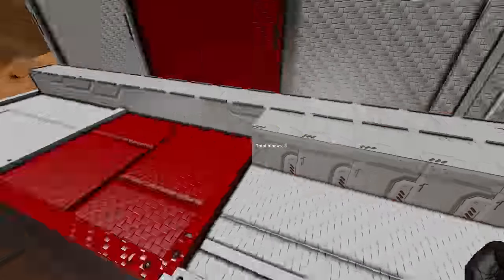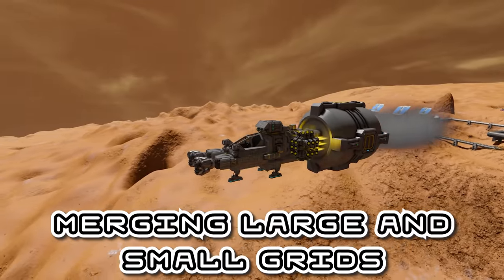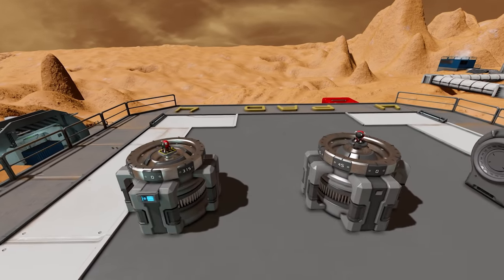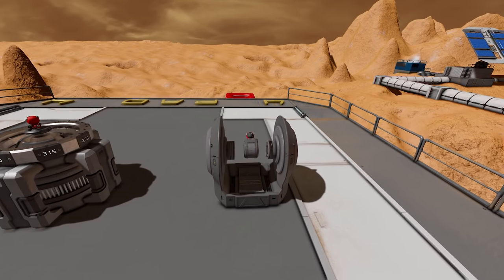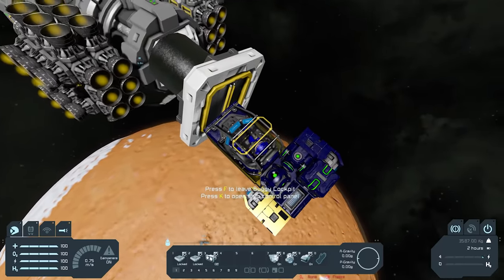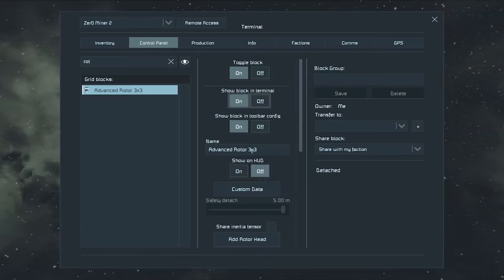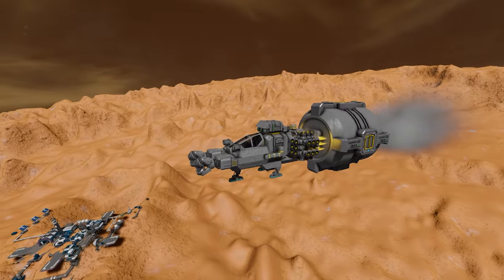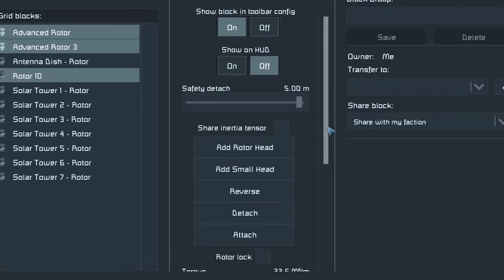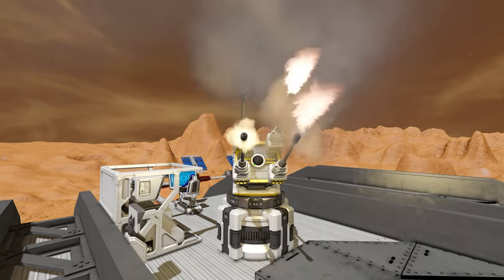I'm not a big fan of the two-grid system in Space Engineers, but there is a way to merge small and large grids together. Large and small rotors can be merged with small and large rotor heads to bridge the gap between grid types, and large grid hinges can be merged with small grid ones too. You place the base, remove the head, place a separate rotor or hinge head, move it into position, then press attach in the menu. For large grid rotors specifically, there's an even easier way: remove the head, go to the terminal, and click 'add small head.' This is mainly used for custom turrets but works for anything you can imagine.